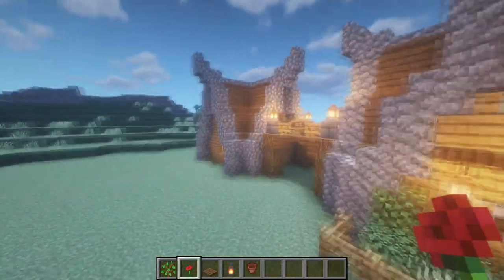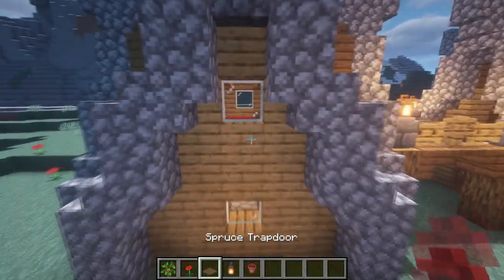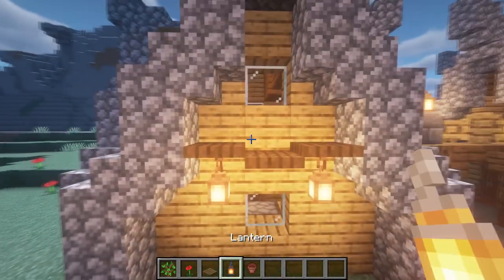Now repeat the garden on this front side, and from the back side of the house we're gonna add the same lighting and flower pot decorations that we built on the front side.